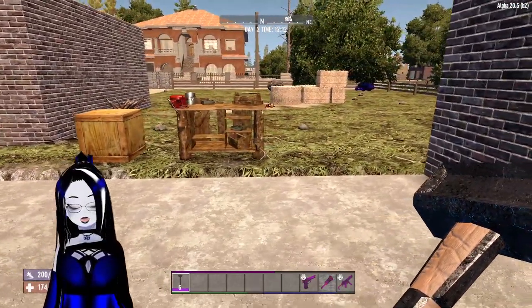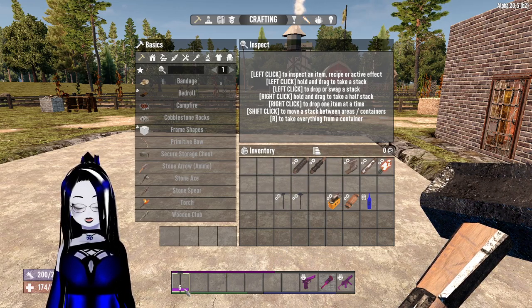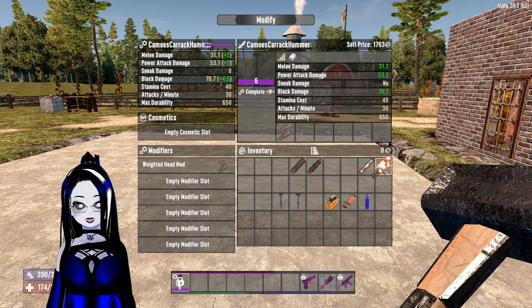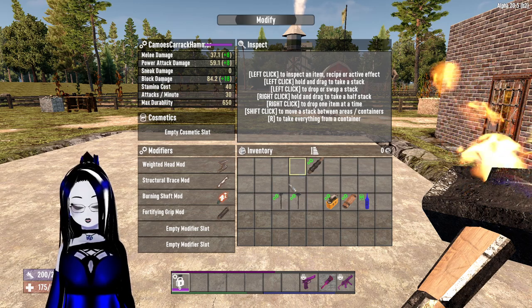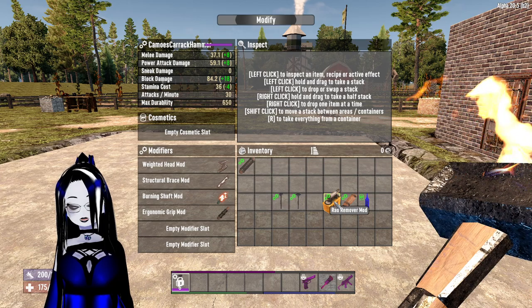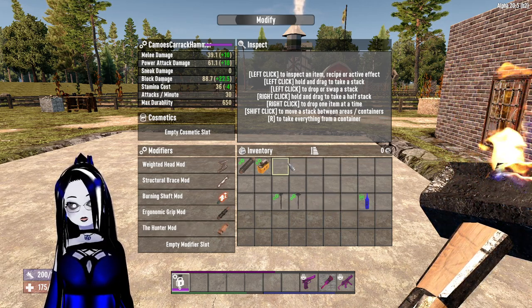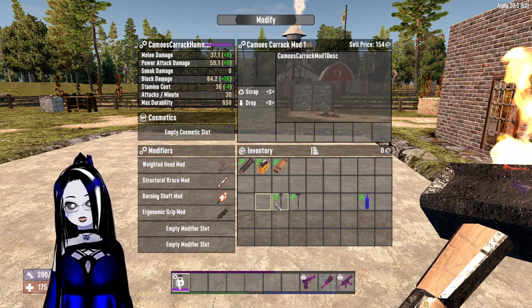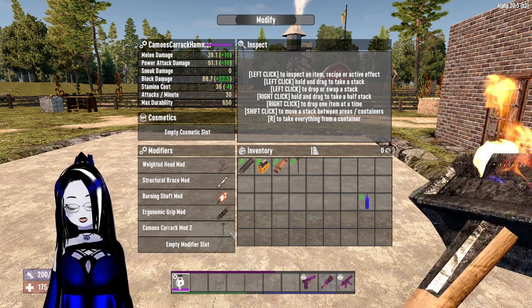Next thing we're going to look at is what can the hammer use? Looking at the mods, when you modify it, you can use the grips, the weighted head, the structural brace, the burning shaft, and either the fortified grip or the ergonomic grip — you can only use one or the other. Then you can use either the rad remover, but you can't use the hunter mod on top of the rad remover — you can use one or the other, just like the grips. The mod itself comes with two mods, but it will not let you use both, so you can only use one or the other.